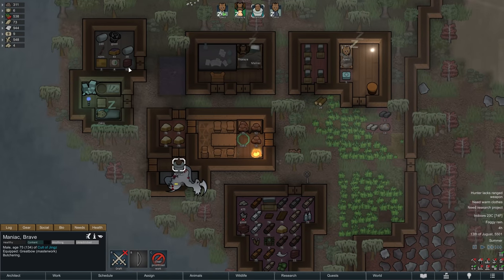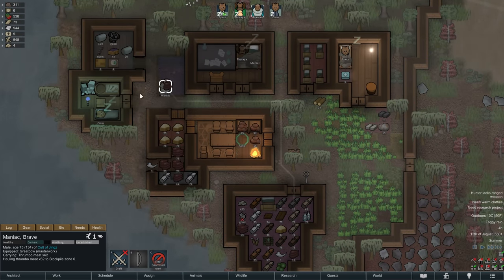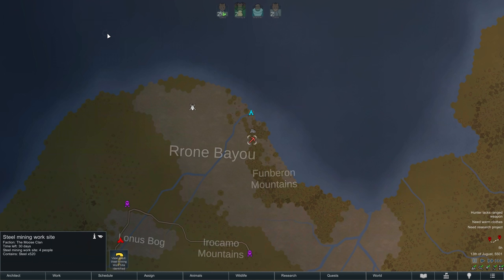Early on the next morning we have to butcher thrombo number 2, and shortly after doing so we also detect a steel mining site, likely similar to that wood cutting camp we raided in the last episode. This one however is guarded by 4 people and it also holds 520 units of steel for us in store — perhaps something to take a look at once our two prisoners are recruited.